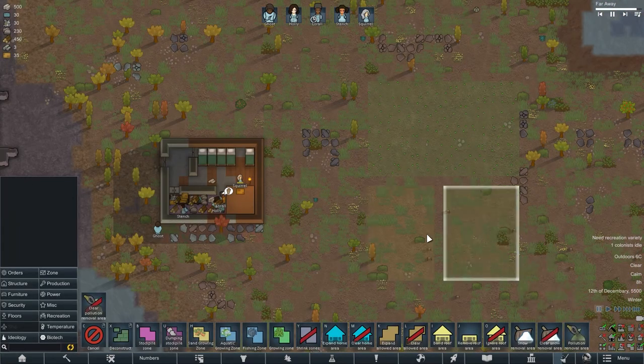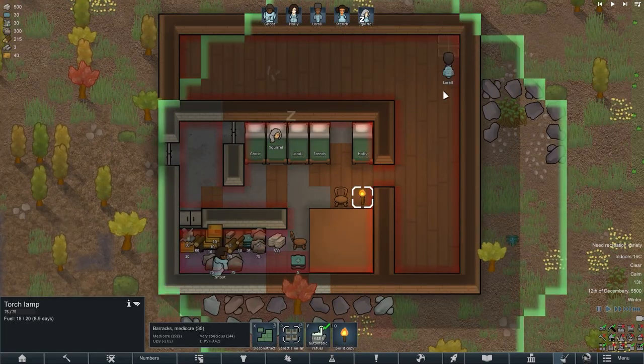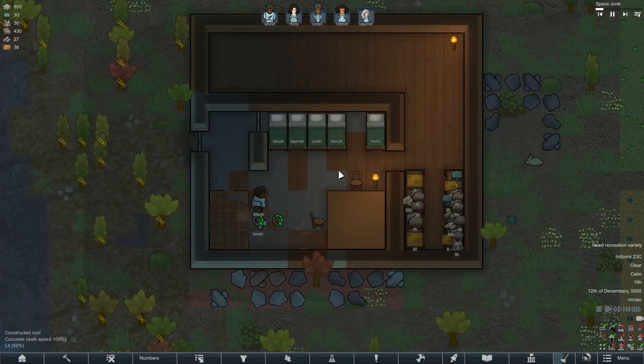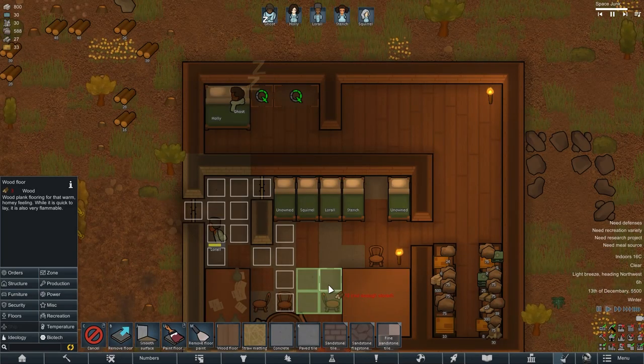Later, I marked out an area for planting medicinal root and cotton and began the expansion of our main building. I immediately moved the racks to another room, after which I knocked down unnecessary walls in the main room and placed a research and stone cutting table in it. We also built a separate room for the parents of this family.